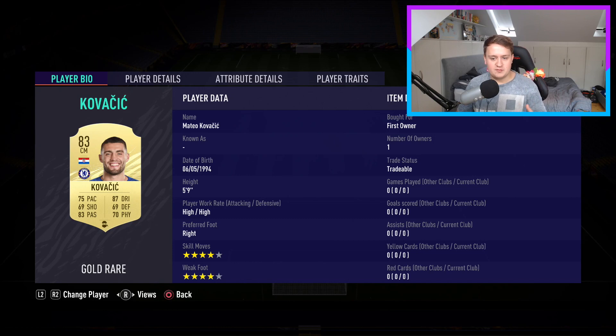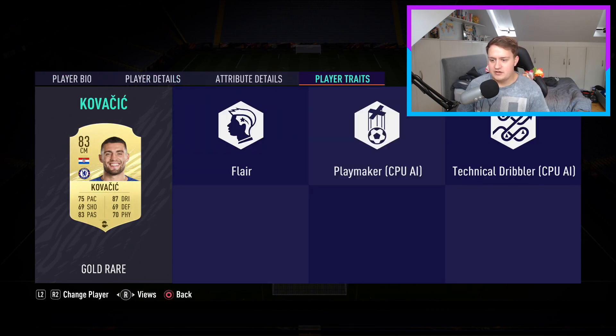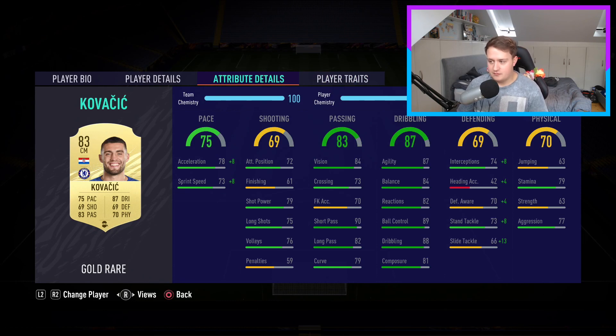Our second CDM, who's going to be more of the box-to-box, is Kovacic — another Chelsea player. Fantastic card this year. His shooting isn't too good, which is expected, but 75 pace is lovely. I've got a shadow on him so his defending is brilliant. His dribbling is unbelievable, as it rightly should be, and his passing is fantastic. Four-star, four-star with high-high work rate and decent height. Player traits: Flair, Playmaker, and Technical Dribbler — just what you want from a defensive box-to-box player. Stamina is great and aggression 77 is just what you want.